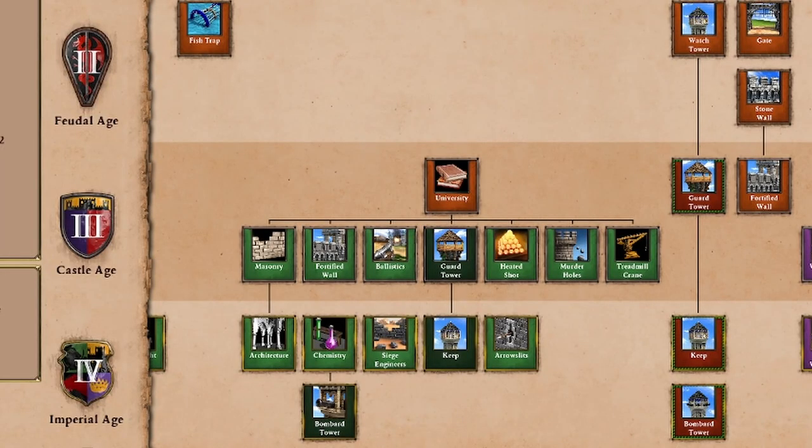Before we get into the tier list, let's actually figure out what our university can do for us, and we'll also use this as our consideration ranking-wise of the university attributes we're going to be looking at. The first thing I want to think about is the university — how it enables you to lead those late-game assaults, that late-game siege, and also protect you from those kinds of engagements.